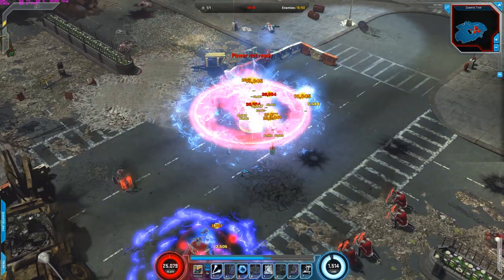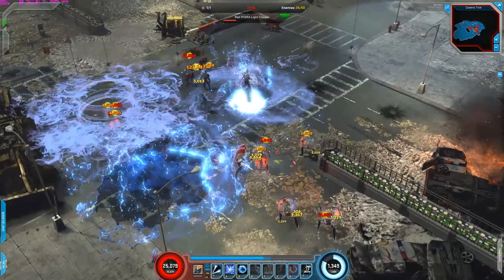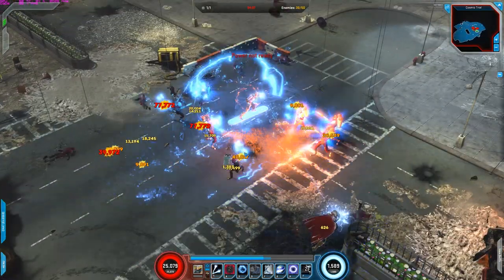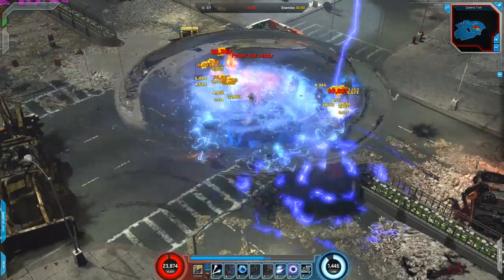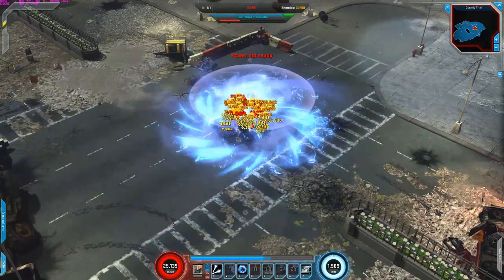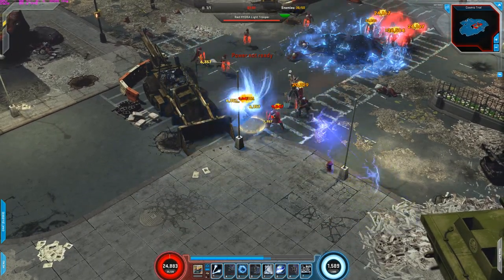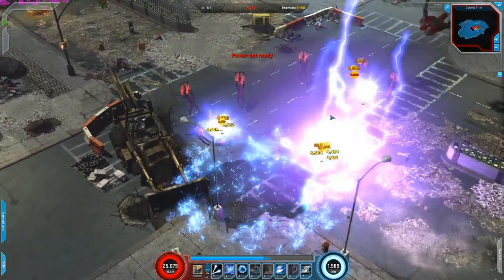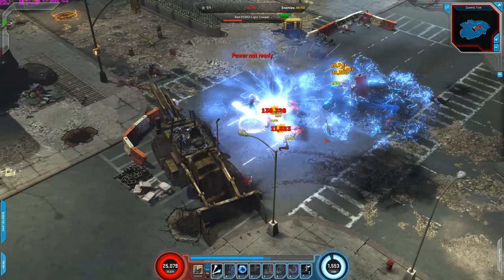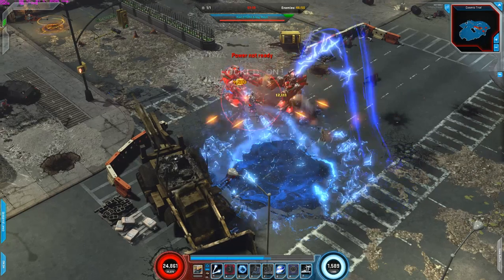I call it 'drop the world.' G right here — perfect. These enemies, do it again. Signature right here in the middle, do the powers again. Look at all that damage! Easy peasy. It's all about placing the powers with Silver Surfer and staying within that area where you activate the powers — that way you get the buffs and do a lot of damage.